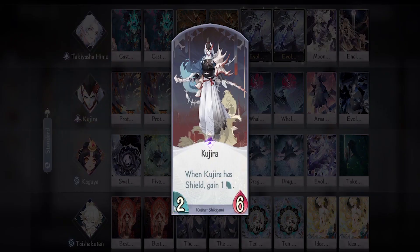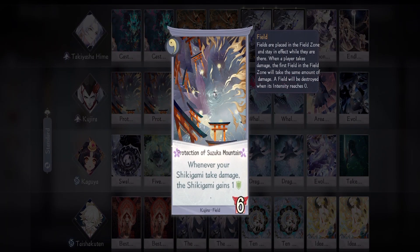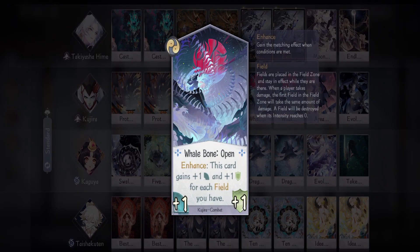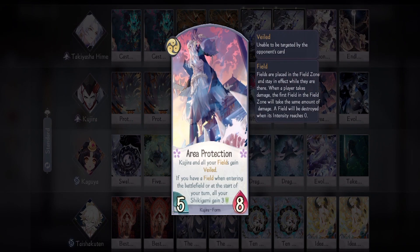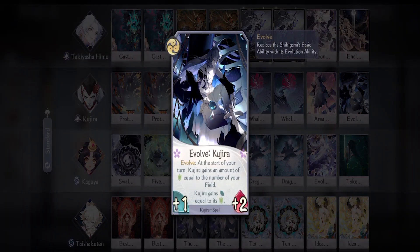Then we have Kujira — he will be our main attacker because he has high health and pretty decent attack. For him I'm bringing two Protection of Suzuka Mountain, which will make your shikigami a bit more tanky if they take damage and survive; also Kujira's attack will increase if he has shields. Then we have two Scale Protection — this form has good base stats and the free shield every turn will help Kujira a lot when he's attacking. Then we have two Whalebone Open, which is easy to use because of how easily you can stack Takiyasha Hime's field — Kaguya has a high intensity field that stays on for a long time, making this card's base stats even bigger. Then one Area Protection if Scale Protection wasn't enough and you want to protect all of your shikigami. And one Evolve just to boost his stats even more.